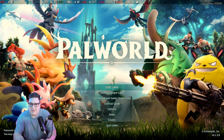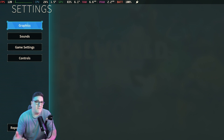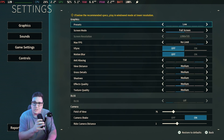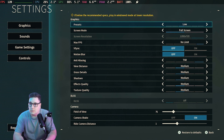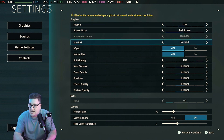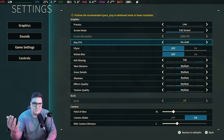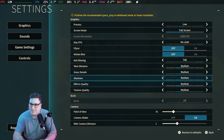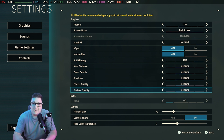Now we've made it to the main menu. The first thing I want to do is jump into the options menu to show you the graphical preset that Palworld gives you on the Steam Deck. As you can see, the preset is set to Low, which gives you a full-screen resolution of 1280 by 720 — you can't help that on the Steam Deck. I've turned V-Sync and motion blur off, anti-aliasing is set to TSR, and everything else is on a medium preset.